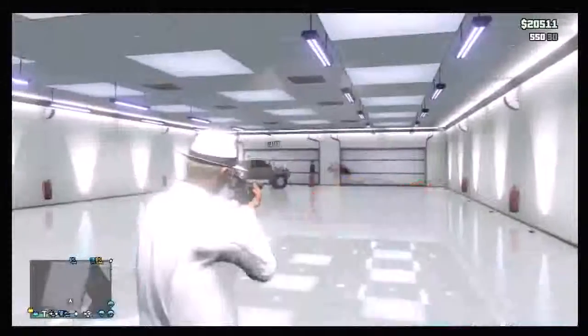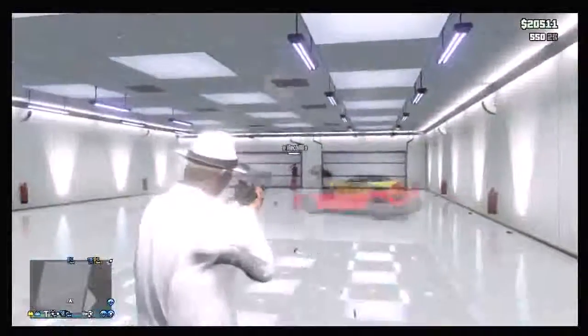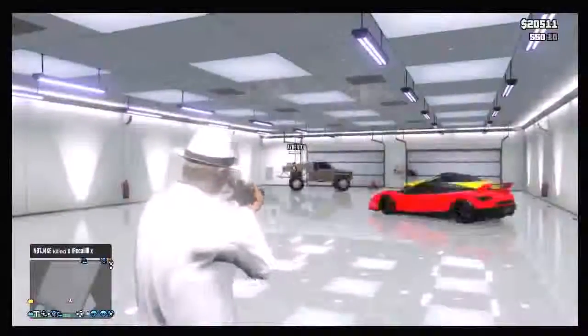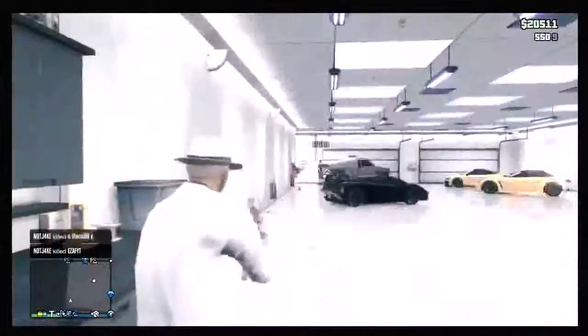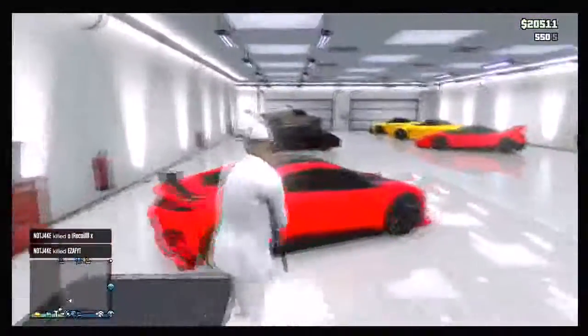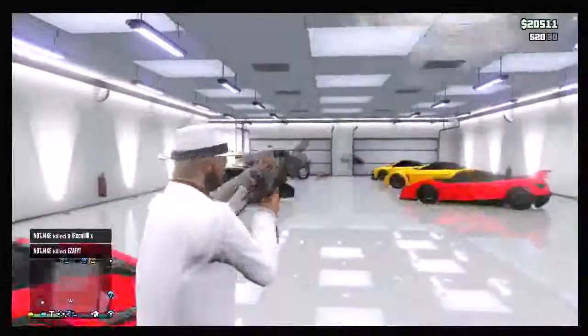Hey guys, ESAFYT here bringing you a brand new GTA 5 glitch. In this glitch video I'll be showing you how to shoot inside of your garage. As you can see from the little clip here, you can also shoot your friends or any random people that decide to go into the garage and get their cars out.